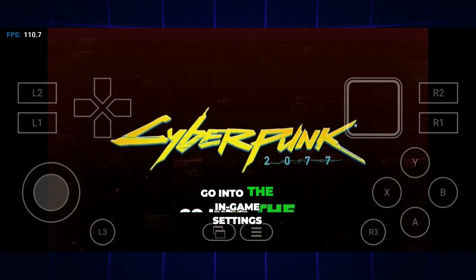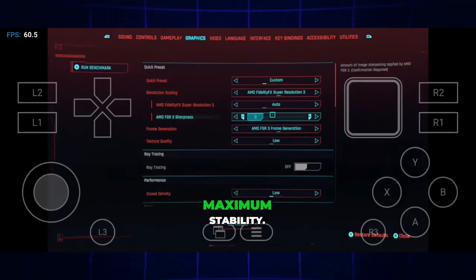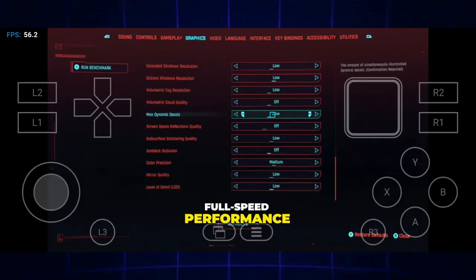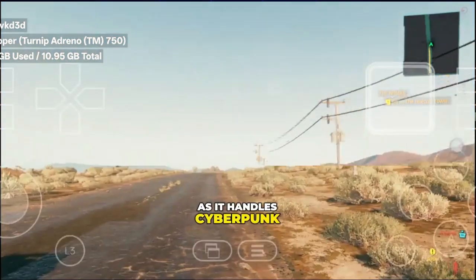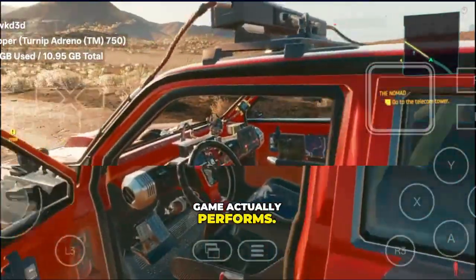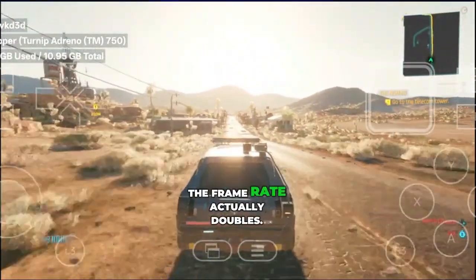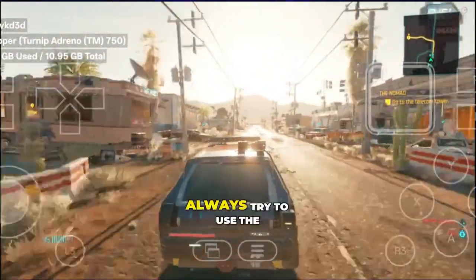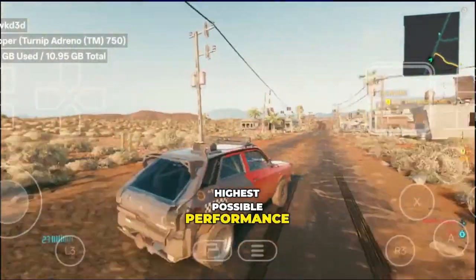Once the game starts, go into the in-game settings and turn on Frame Generation. Since you're playing on a mobile device, keep every graphics setting on low to ensure maximum stability. Congratulations, your game is now running smoothly. This configuration delivers full-speed performance without frame drops or overheating. The best recommended device for this setup is Snapdragon 8 Gen 3, as it handles Cyberpunk 2077 with incredible stability and smoothness. Note that this is a screen recording, so the FPS you see may appear lower — once recording is off, the frame rate actually doubles. The real gameplay is far smoother and completely playable. Always use the optimized version of Cyberpunk 2077 for the highest possible performance on Android.